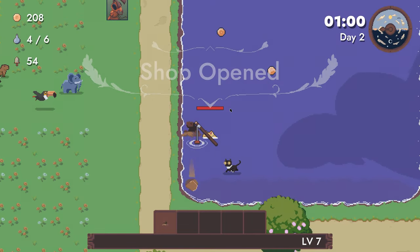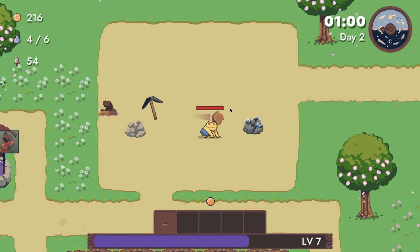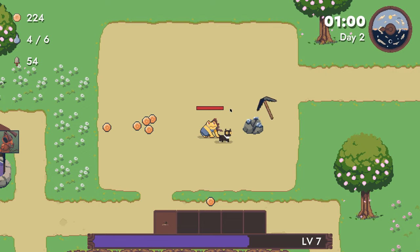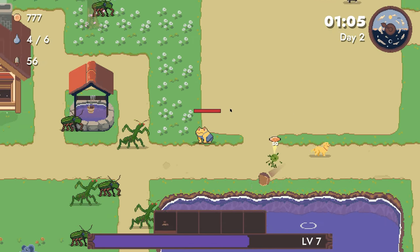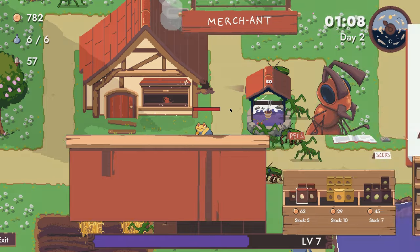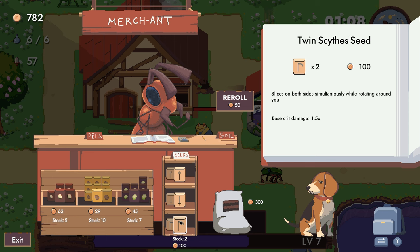Alright, shop's open. We don't have a ton of money, so I'm going to mine these two things and then hopefully go buy a weapon that helps us. We do have this cat that's doing damage for us, and also this golden retriever that's picking up items, which is nice. We get a katana — the katana is OK. The only problem with the katana is it goes in one direction, and from what I've seen it doesn't upgrade more, it just chops down. It's really strong. The scythe I know is really good.